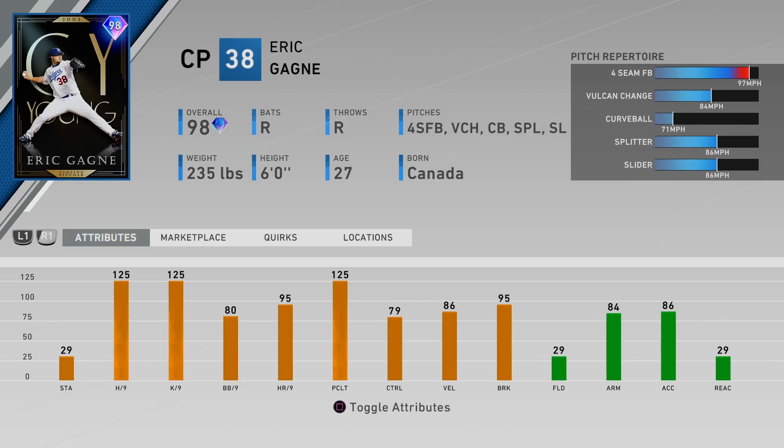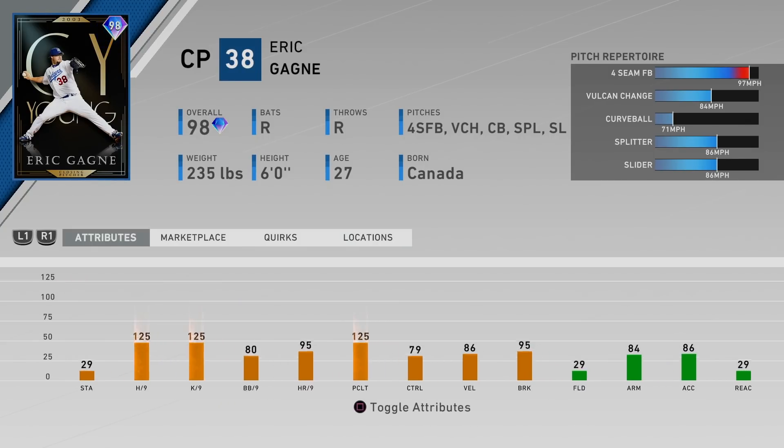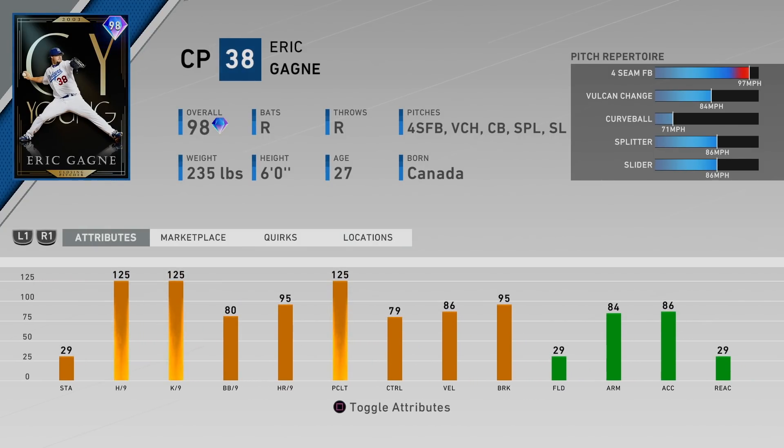The final card, which was also like 500k last year — maybe more — Eric Gagne. You can get him for 26,000. He has 125 hits and K's per nine, walks 80, control 79. His pitch mix is a four-seam, Vulcan curveball, splitter, and slider, plus two change-ups with similar velocity. The curveball has a 26 mph differential, and the slider and changes have about 12-13 mph difference depending on what pitch you throw before.